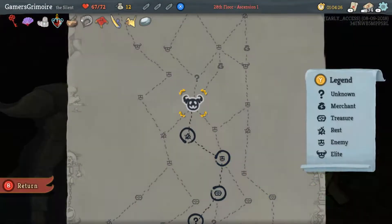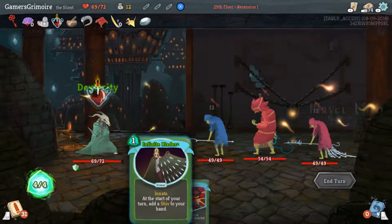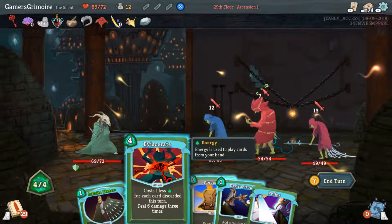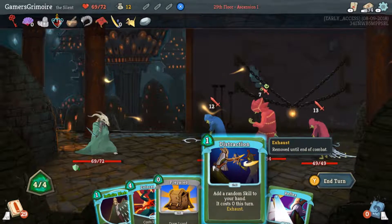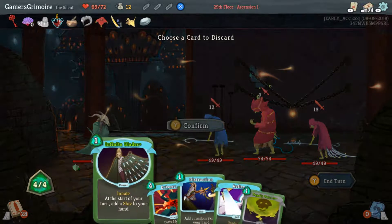We want to heal, right? Yeah — it'll heal us nearly to full and we'll go to 69 HP in combat. Start with Prepared because it's free and it reduces the cost of Eviscerate — you get two redraws. Discard Reflex and draw twice.